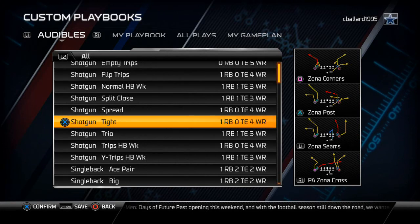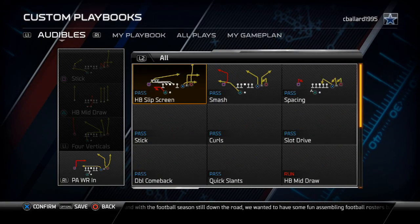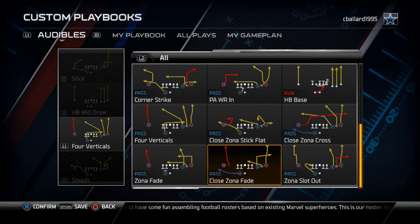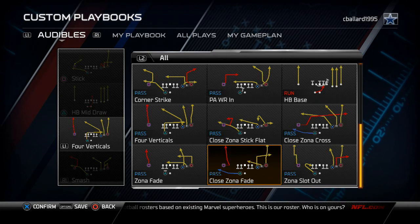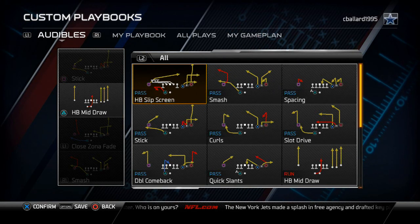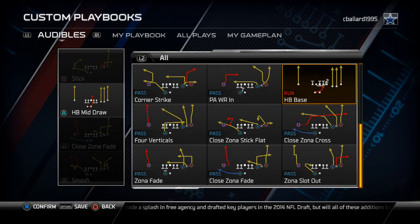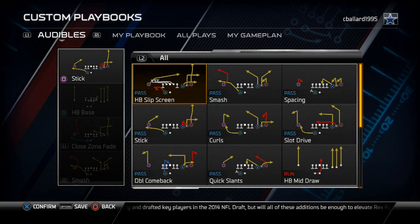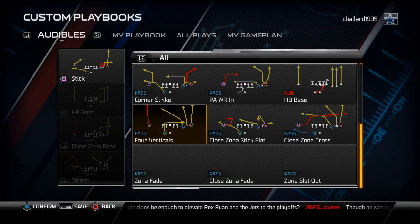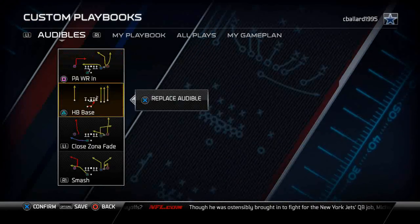When I want to beat zone defenses, I go to the gun trips halfback weak. The play I really like is the smash, and another play I like is the close zone fade — great against man and zone, especially cover zero blitzes. I also get some running done here with the halfback base, which is very effective this year. The only problem with this offense is we don't have a run-and-pass formation in the same personnel, but the halfback base gets it done. The last audible is a PA receiver play — you get a nice post route and a nice in-route combination, and mixed with the smash you'll have really good zone-beating ability from this formation.